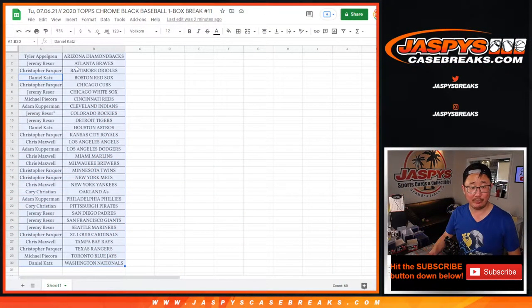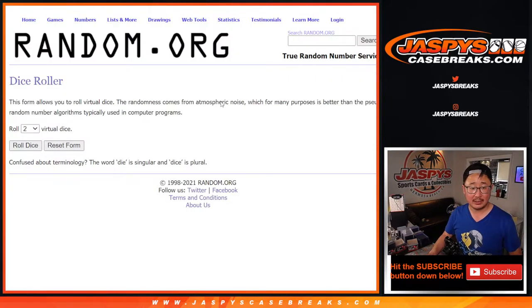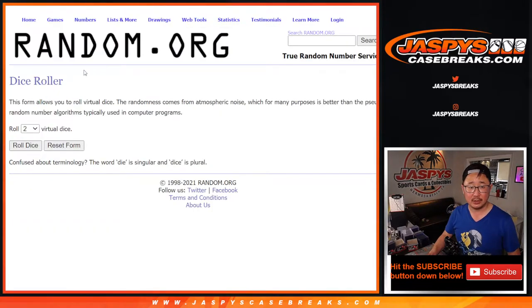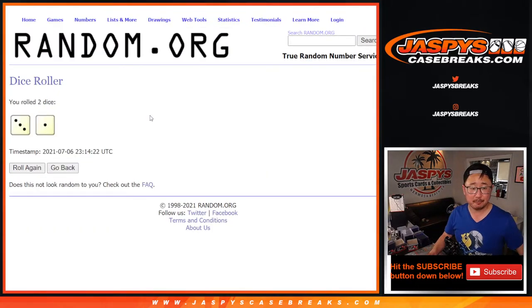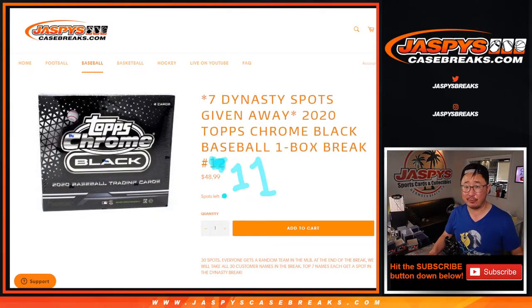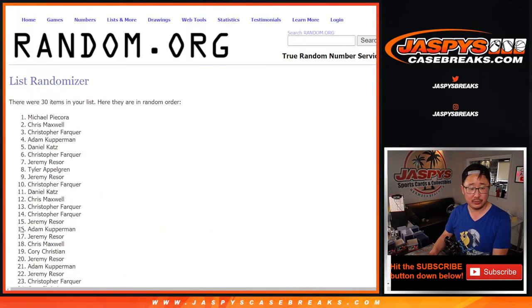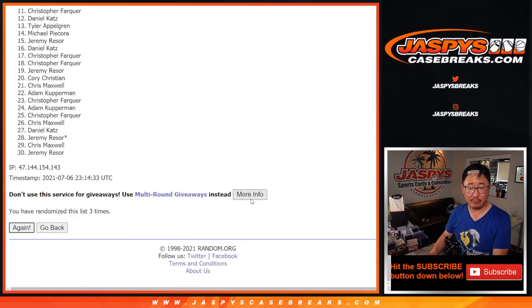Let's see if you can win a spot. Good luck to Christopher, and good luck to everybody. Let's grab everybody's name once again — there's the new dice, there's the new list. Let's roll it and randomize it. Three and a one, four times. Top seven after four will be in Dynasty. One, two, three, and four.